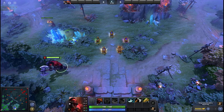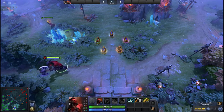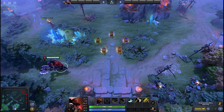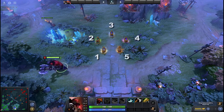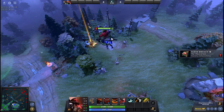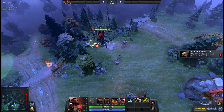Neutral items cannot be bought or sold in any of the game's shops, but are instead collected from neutral creeps in the jungle. These items become available to collect at different points throughout the game, and are grouped into 5 tiers of increasing power. Each team can discover up to 4 random neutral items from each tier when killing neutral creeps, with triple the drop chance when killing ancients.